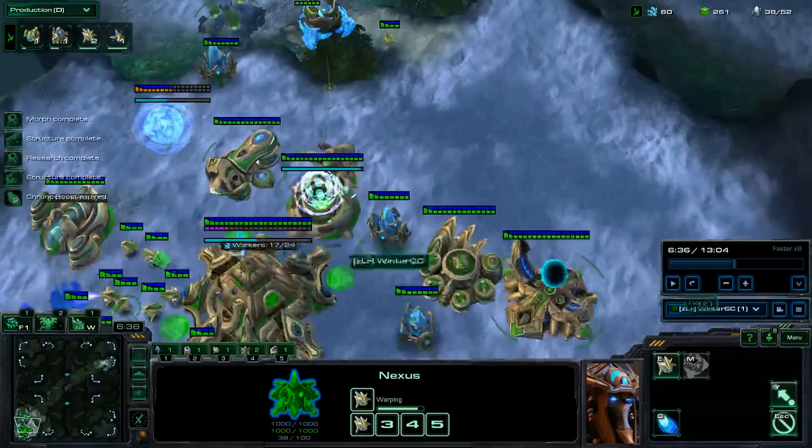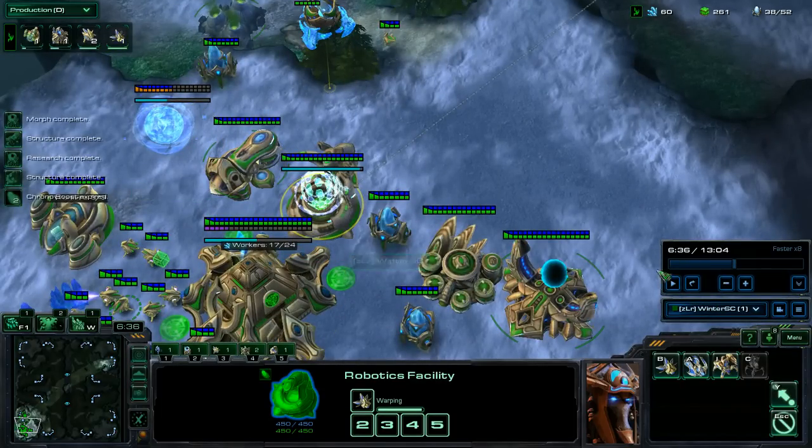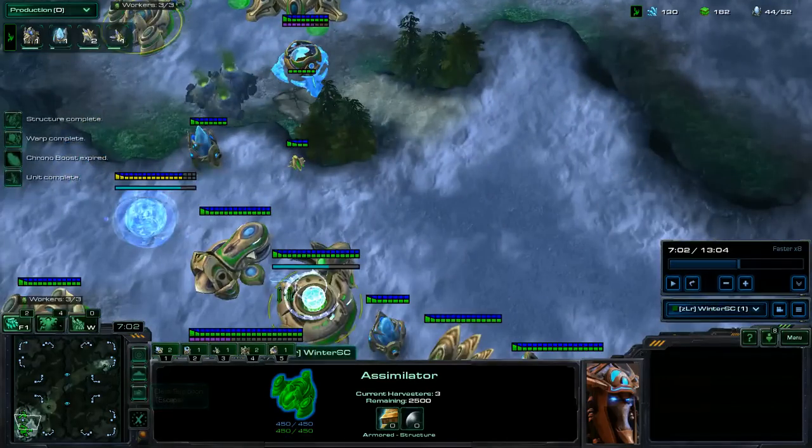From this point, getting my Forge right after when I have the minerals, and then a second gateway while making two Observers. After the first Sentry, the second gas is about 630 minerals at the natural.